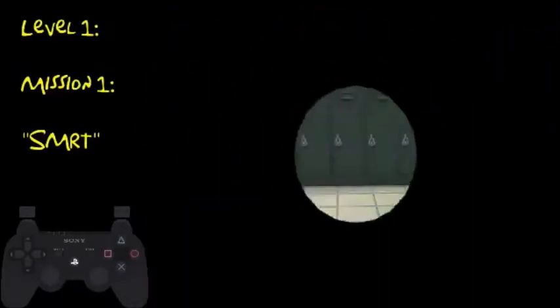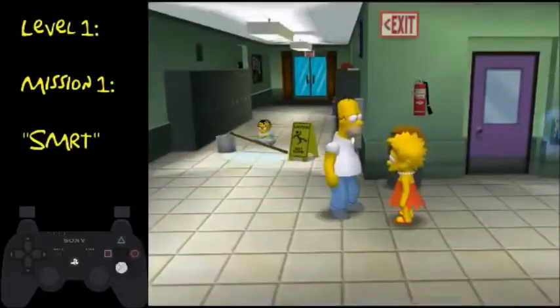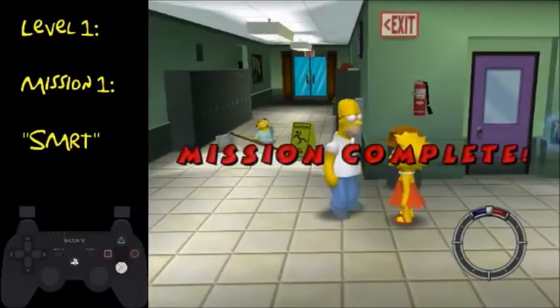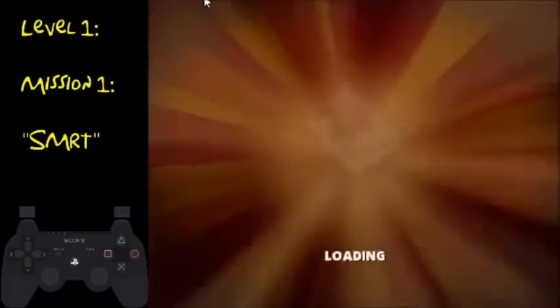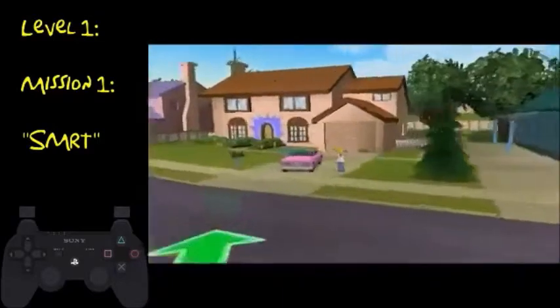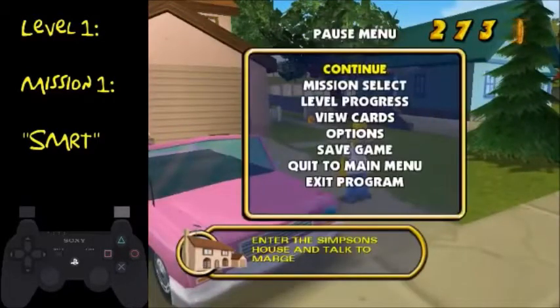You can go into the run right — just spam triangle and X. So we're on to the second actual mission.